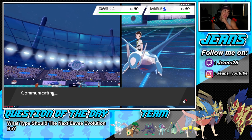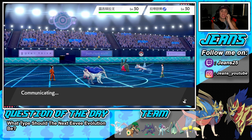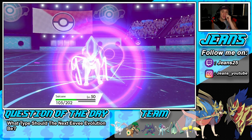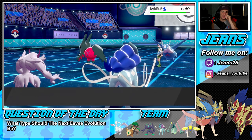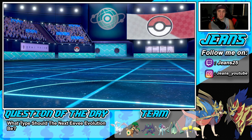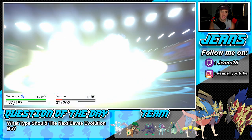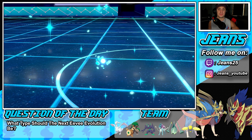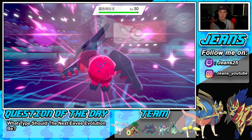I do have Roar — Roar works well against things trying to set up like Geomancy users; we can just get them out of the battle. Suicune should be able to eat that hit up. He gets a Special Defense drop from Spirit Break, and Dragon Energy picks up the KO on Suicune. I'm cool with that. Spirit Break does decent damage and I'm able to bring out my next Pokemon.